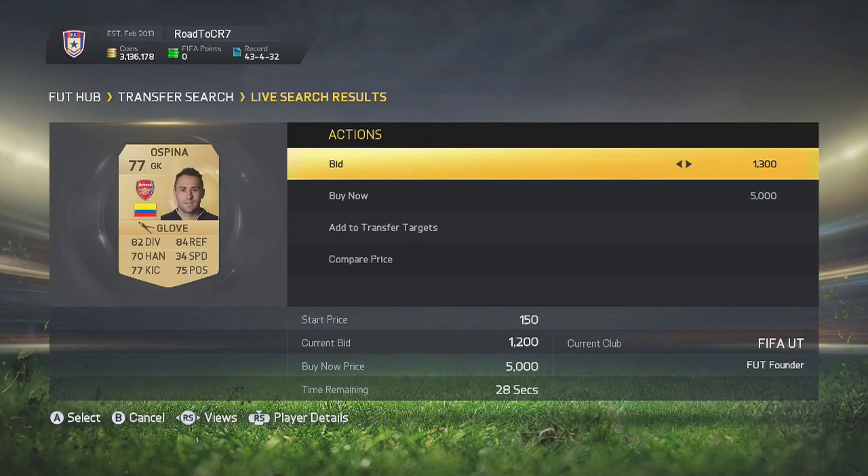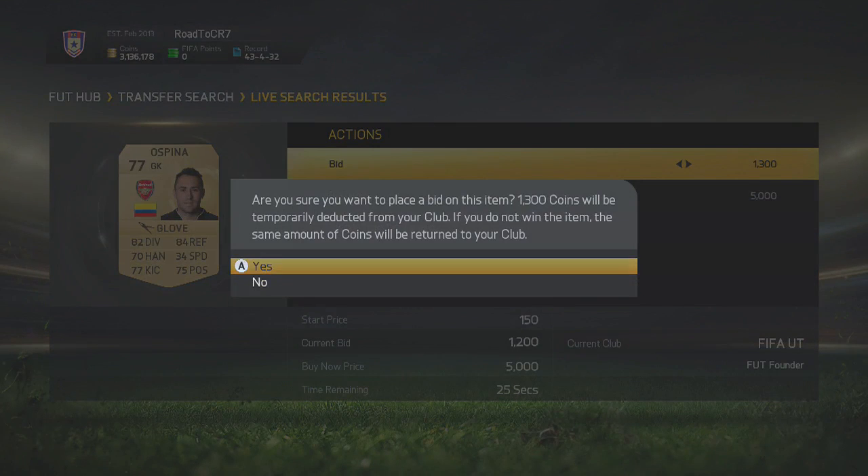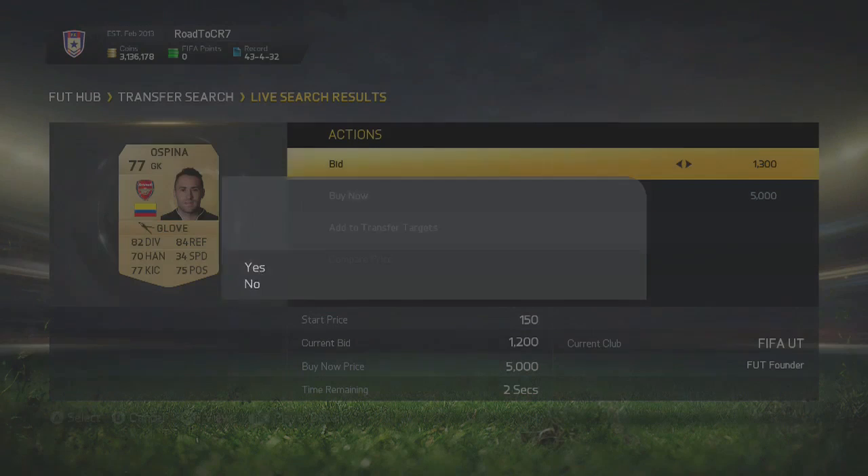There are a few different ways you can do this. The first one: you can wait till one second. What that does is people will wait till the last five seconds, think they haven't been outbid, and go leave the player — then you end up winning because they think they've already won. You bid at one second and if they outbid you, just do it again because eventually they'll get impatient and leave the player.